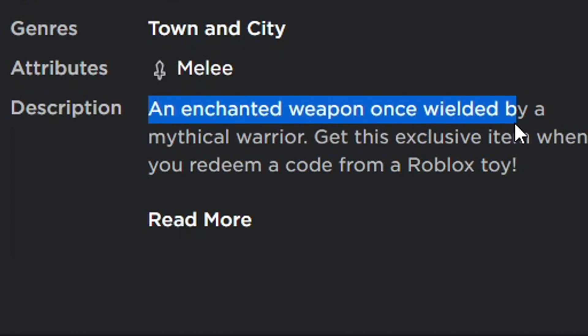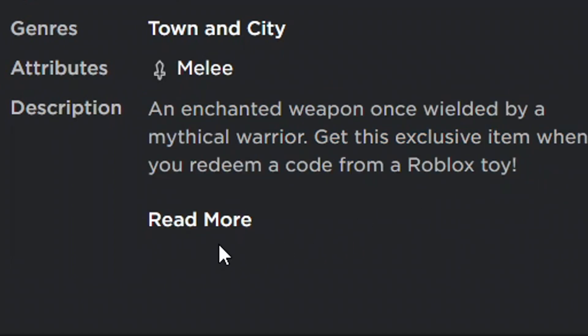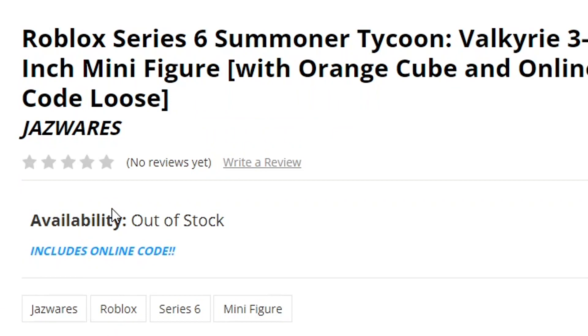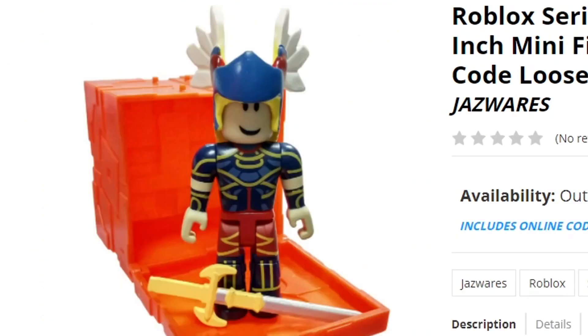Since this is a Roblox toy item, you guys actually need to go ahead and buy a specific Roblox toy to obtain it. That would be this toy right here called the Roblox Series 6 Summoner Tycoon Valkyrie 3-inch minifigure with orange cube and online code.